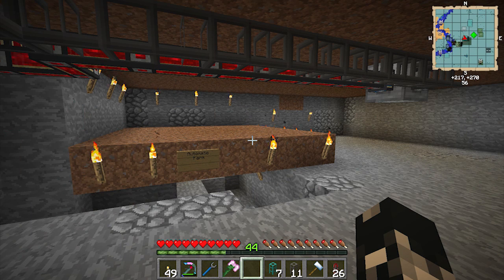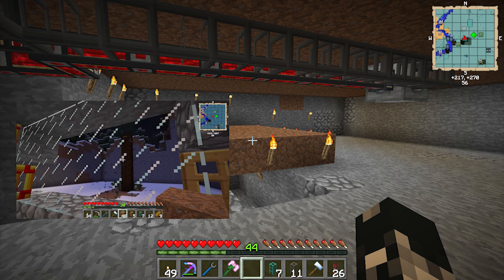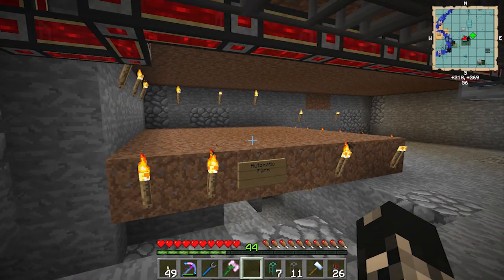Hey guys, I'm Ozjar and this is episode 6. We're gonna build an automatic farm to help our food supplies. We've got an automatic tree farm upstairs which supplies the wood, which essentially powers this whole house and this automatic farm as well. So let's get started.